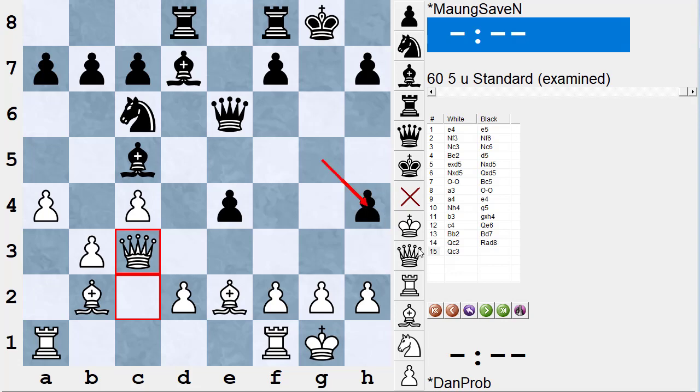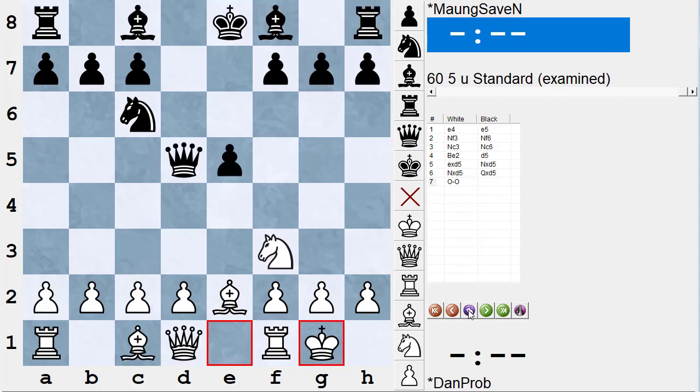You can't ex-post-facto blame losing the game on the fact that you moved the g-pawn up and took the knight. The reason you lost is that White has two threats here — you need to see both of them and make a move that stops both threats, not just one. If you play poorly after a good move you could always lose, and you could go back and point to that good move and say 'if I hadn't made that good move I wouldn't have lost,' but that kind of logic really doesn't hold.